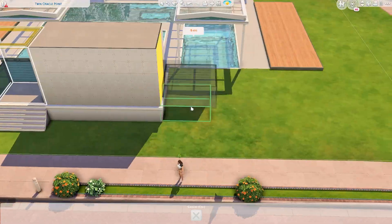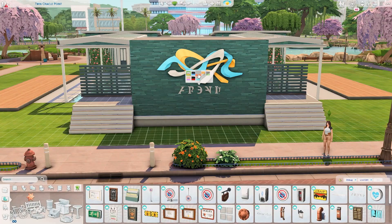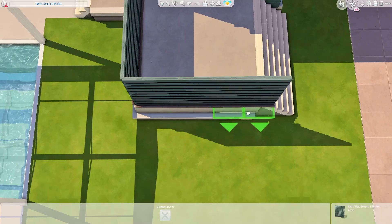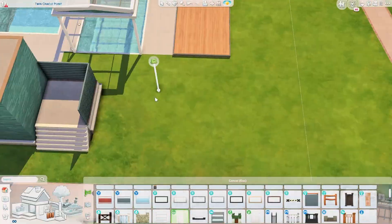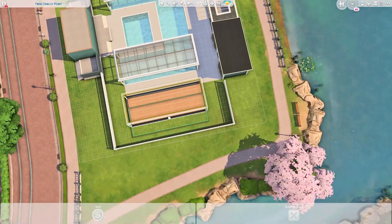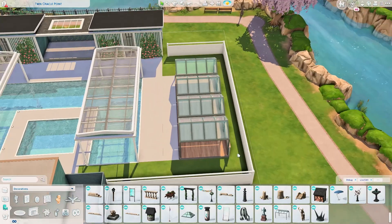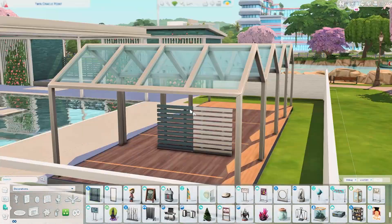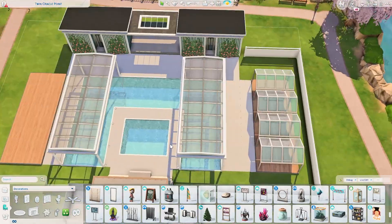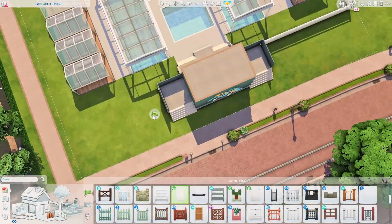Hopefully you'll enjoy this build because I had a lot of fun building it. Since this is a public pool, I decided to base the color scheme on the color of water — more like blue, aqua, and greenish-blue. I basically mimicked the color of water into the building. That wallpaper on the front part of the build is actually from Get Famous — it's a brick wallpaper but it looks really cool, and I've been obsessed with it since using it here.